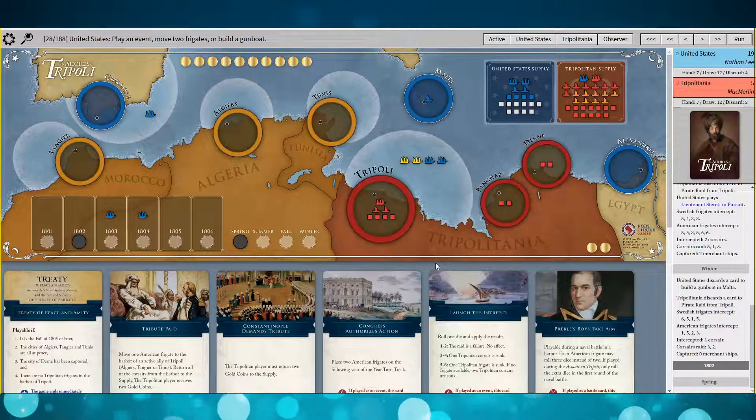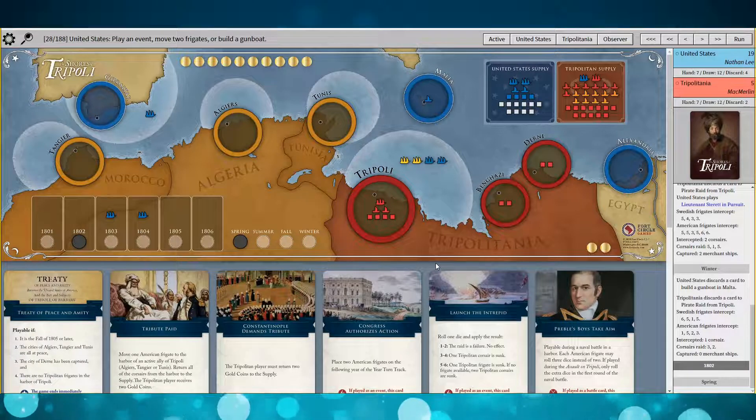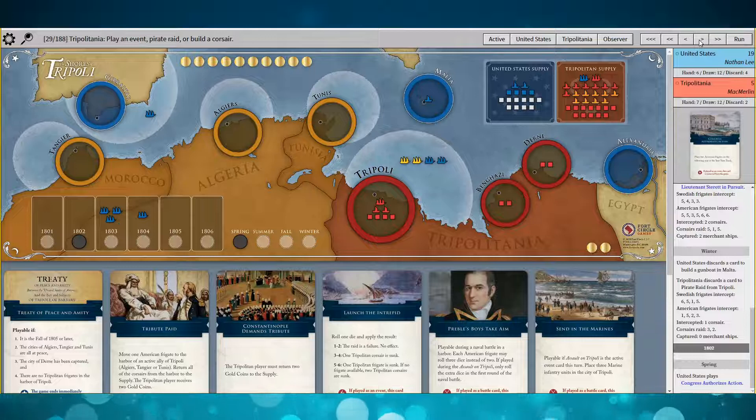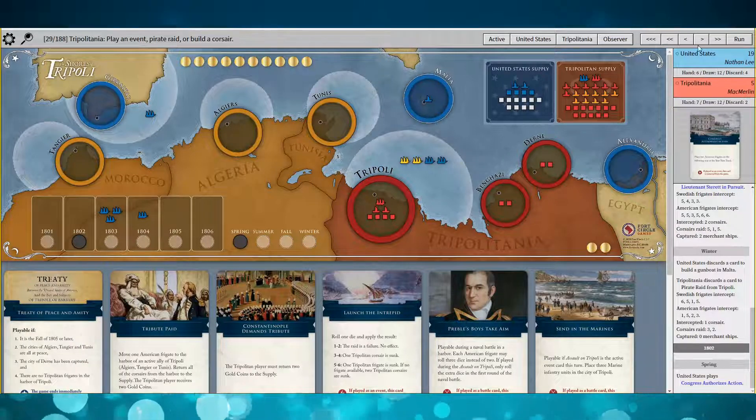My general plan, as I've played more games, is to blockade with everyone in Tripoli except for one frigate that starts bombarding Dern and Benghazi from Malta. I played Congress Authorizes Action — get your ships ready for next round.